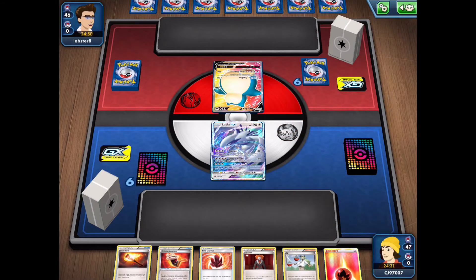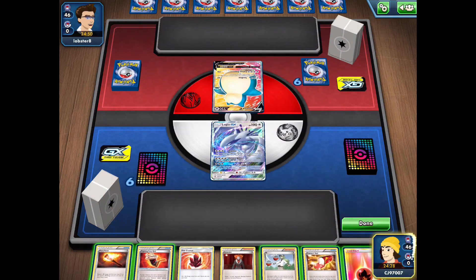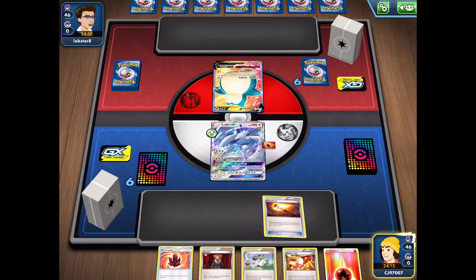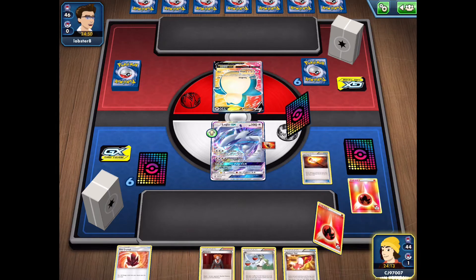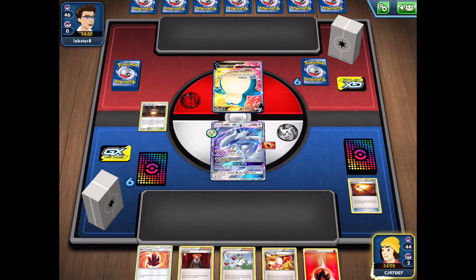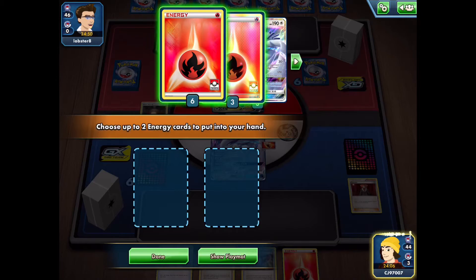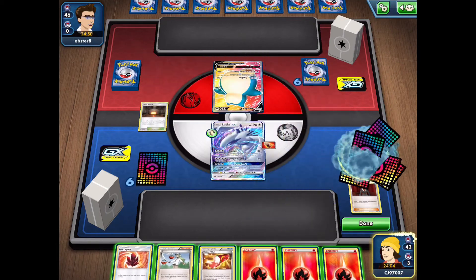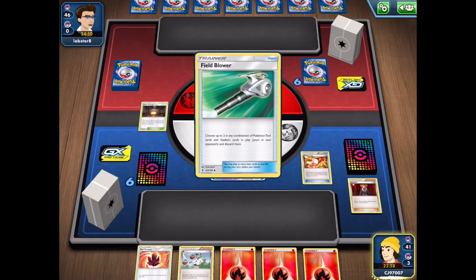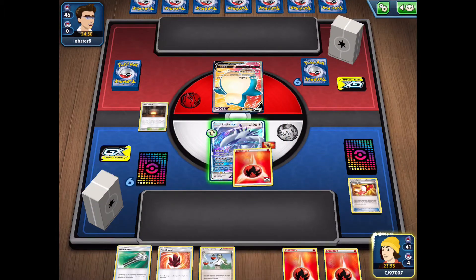We're starting this match against a Snorlax V — my opponent goes first but doesn't do anything, which is a good sign for us. We start off with Fiery Torch to dig deeper into our deck before using Trainer's Mail. We get Giant Hearth as well, so we can thin more cards. We get rid of a Lysandre and search out two energy as we want to hit a Welder off of Trainer's Mail, but unfortunately we don't — we just get the Field Blower.